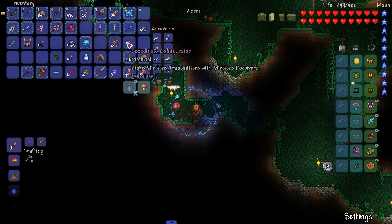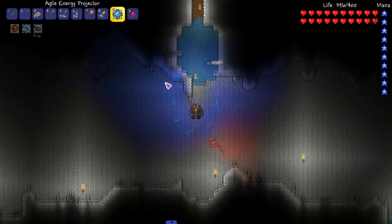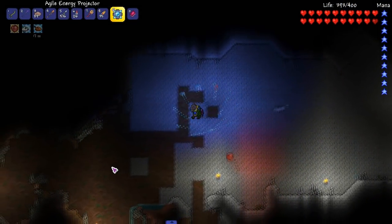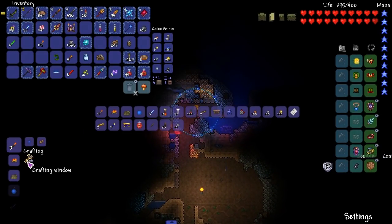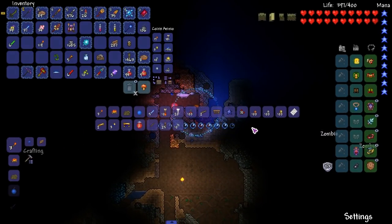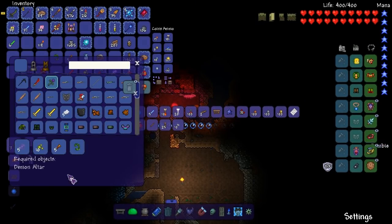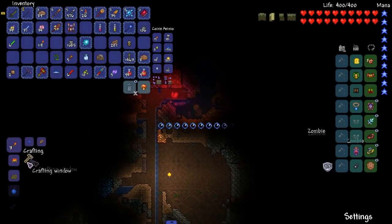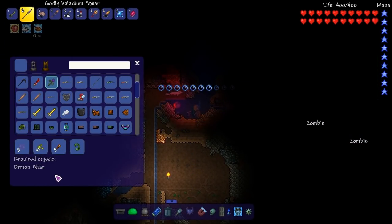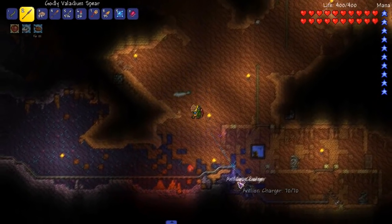Got our trusty handy dandy demon altar down here. Just looking at stuff right now. Let's put the eldritch tome back up here. Back in the hardcore character, we're gonna fight this boss and I'm interested to see how this boss will do against us and how we'll do against it. It'll either go terrible or it'll go well. Five, ten, five, one - we got everything. I guess I'm just not positioned correctly. Hmm, it says souls of light.